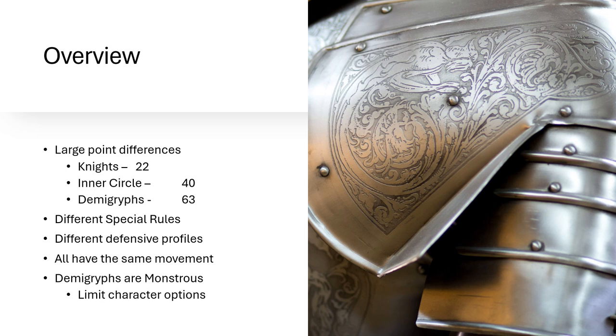So I did a whole bunch of math on it. Let's dive down through and talk about everything going on with these. We've got three different options: your standard knights, which are core at 22 points each. The Inner Circle knights are 40 points each in special, and Demigriff knights are 63 points each in special as well.